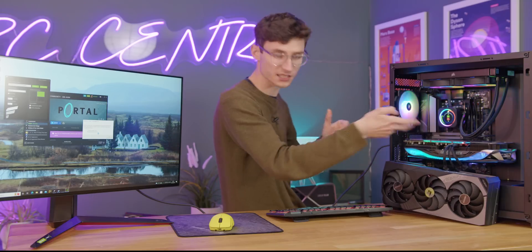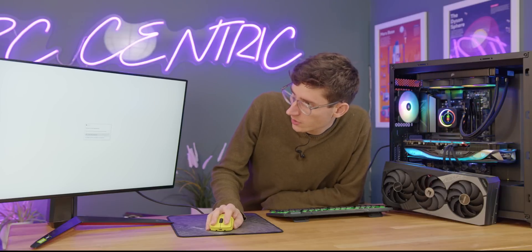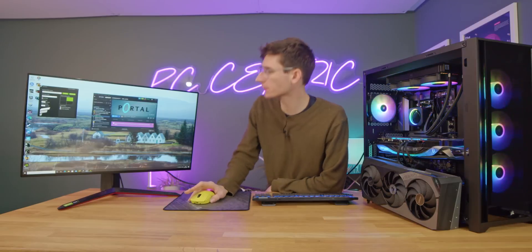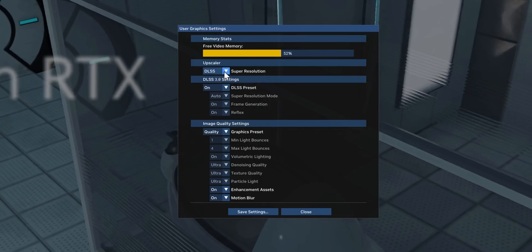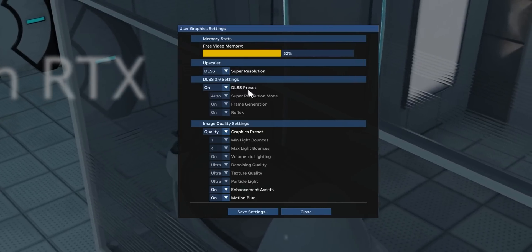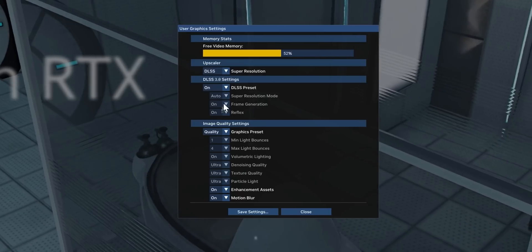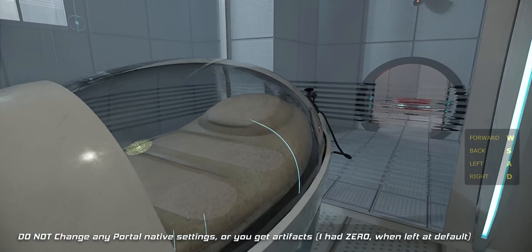Here we go — Portal with RTX, it's a reality. We'll start our testing with the 4080, then work our way up to the 4090. After some initial crashes, you press Alt and Insert and it brings up a secret menu where you can choose all your settings — DLSS Super Resolution, DLSS 3 — this is what's going to enable those super high frame rates using frame generation. You can turn all of this on and off as you want.